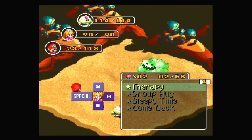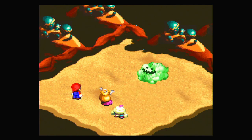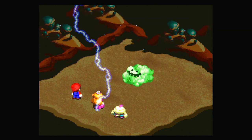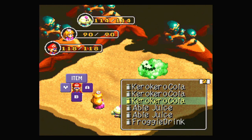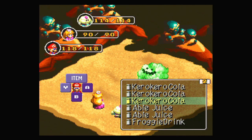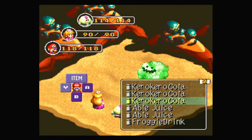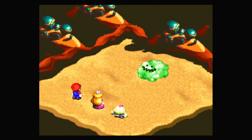We haven't used Snowy yet, so it might be a good idea. Also, I just realized how low Mario's health is — I'll heal him. Very nice. I might also... we don't have any syrup of any kind. We do have Kero Kero Cola, but I don't think I want to waste that. But I am out of FP right now, so I'm just going to have to use regular attacks.